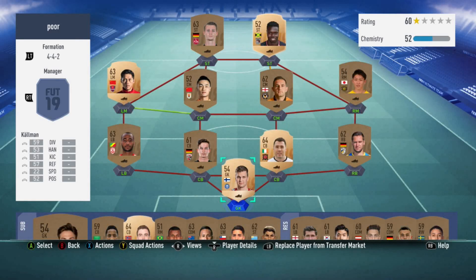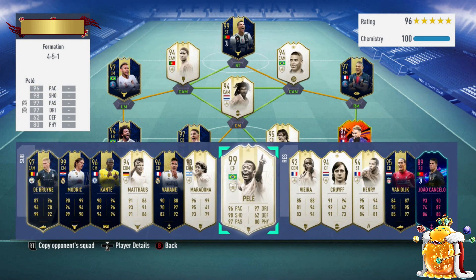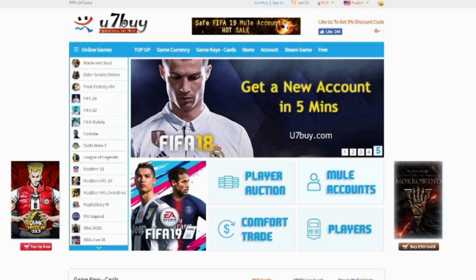Are you tired of making teams that look like poo? Want to be able to afford a team like this? All you gotta do is go to u7buy.com and you will be able to make teams like this. They are safe and reliable, and if you ever need any advice or anything about the site, my DMs are open to you. So go ahead, get your coins now and stop making teams that look like poo.